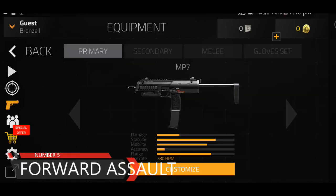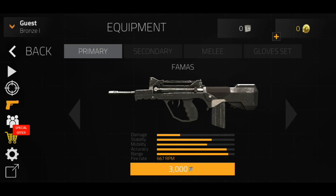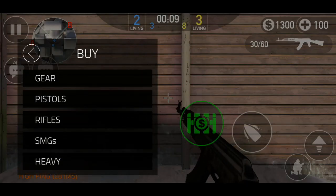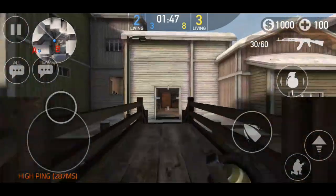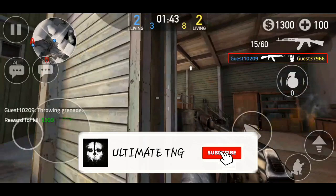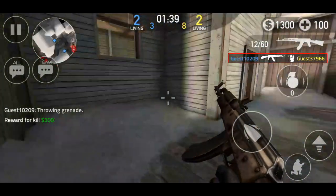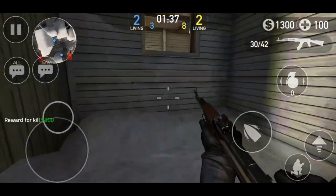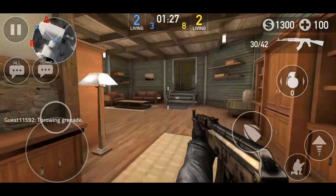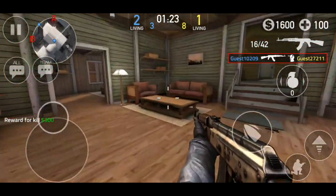So let's take a look at number 5 and we have Forward Assault. This game right here is actually pretty similar to the Counter-Strike series. Graphics wise, this game is actually pretty awesome. But the thing you should know before you download the game is that you should have a good internet connection. In this game, all you gotta do is just join the room, choose the terrorist or counter-terrorist, whatever you want. Not only that, but also you can purchase high damaging weapons, shields, smoke grenades, frag grenades, etc. to make your fight last longer.